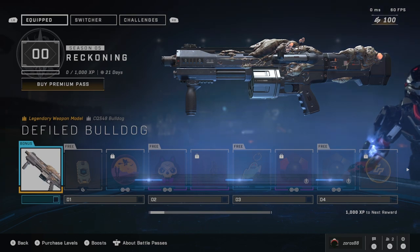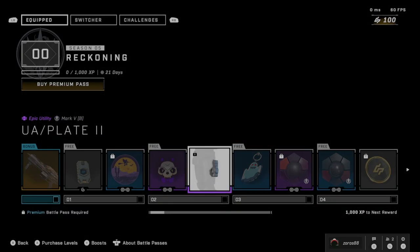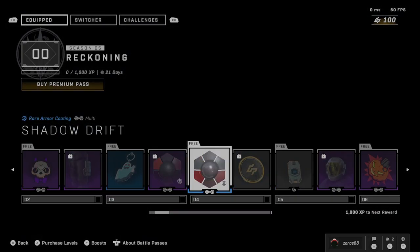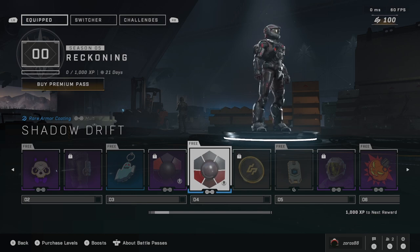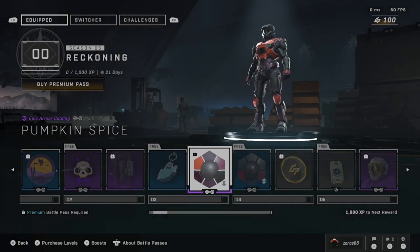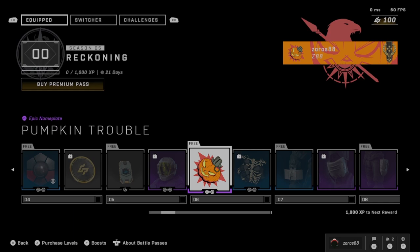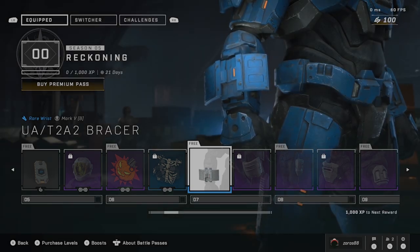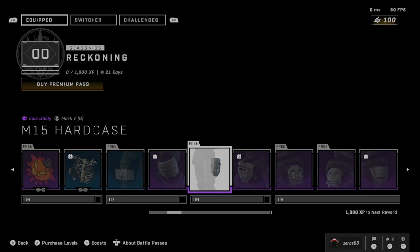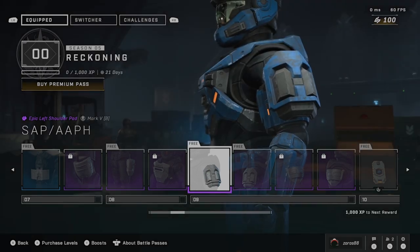Defiled Bulldog. Okay, so the first reward is actually just a bulldog with the flood in it. Very Halloween themed. This color looks kinda nice actually. I think we're missing some of the darker tones on the armor stuff. One of the newest things is the cross-core helmets, which is a huge step into full cross-core configuration. This armor looks nice actually.